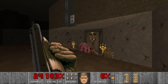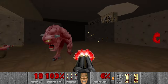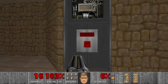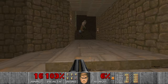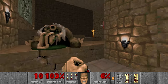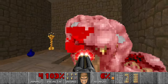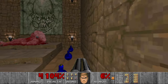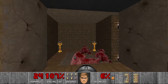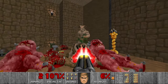Then this section - kill the imps, the pinky. And now goes the hell knight. And a few pinkies, of course. I think there should be a few more hell knights behind this wall. Let's see - I think I will use some of the rockets I have, just to speed up the process.